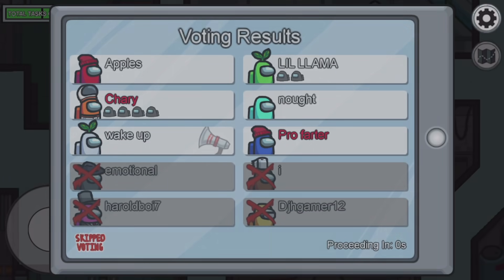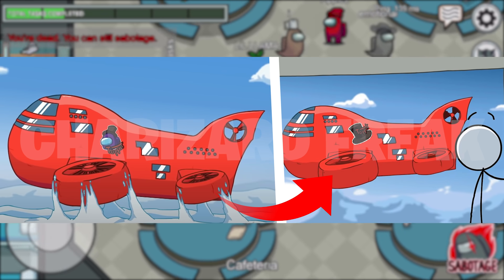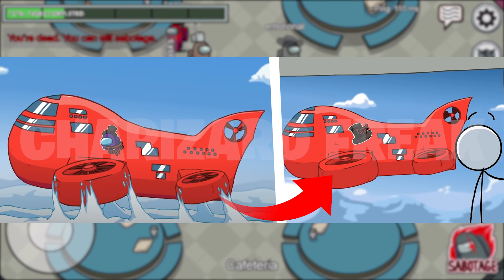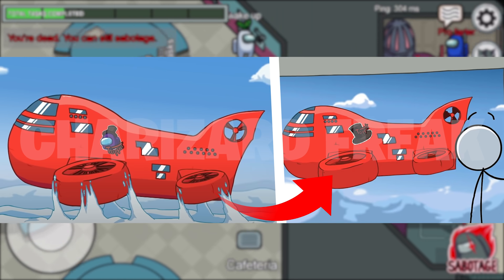Moving on to reference number 16: on the left side we have the airship map from the trailer, and on the right side we have the airship from the Henry Stickman collection game. Both airships have stickers on the planes that say 'Top Pat,' confirming that both airships are actually the same.